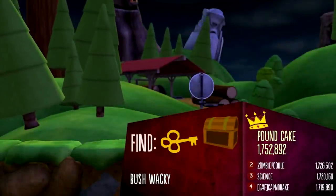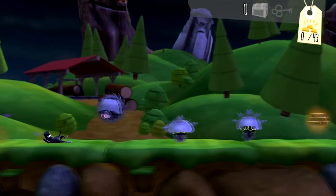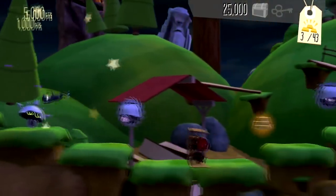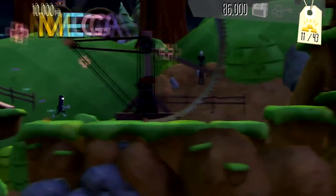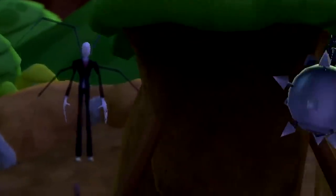Runner 2 is a fast-paced side-scrolling platformer that goes by too fast for you to really pay attention to the backgrounds, which makes this Easter egg even creepier. In the background of one of the levels, you can spot the iconic creepypasta monster Slenderman. He appears a few times throughout the level, but you aren't really likely to see him unless you're paying very close attention.